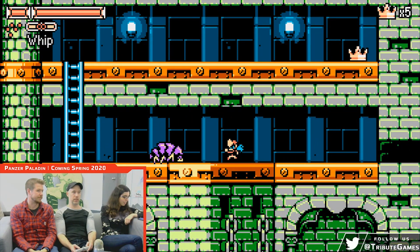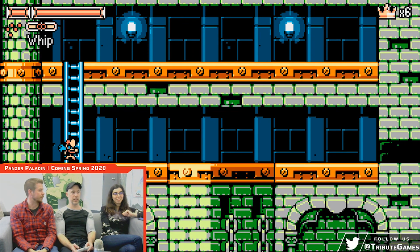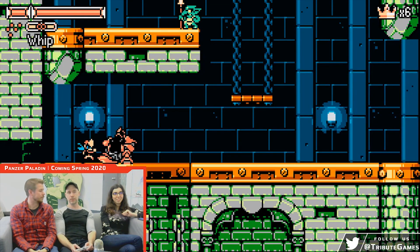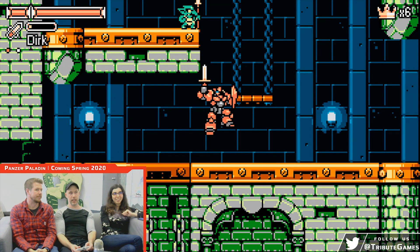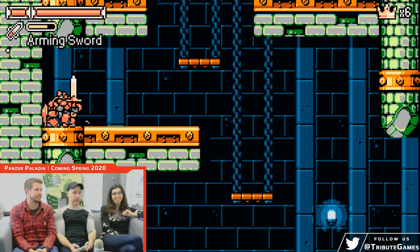The idea is that the game will take place all around the world in different parts, so the weapons are somewhat based off some history. For instance, this is the level that takes place in Scotland — it's kind of like a Scottish castle — and all the weapons are claymores and Celtic blades and things like that. We do a fair bit of research into the game.